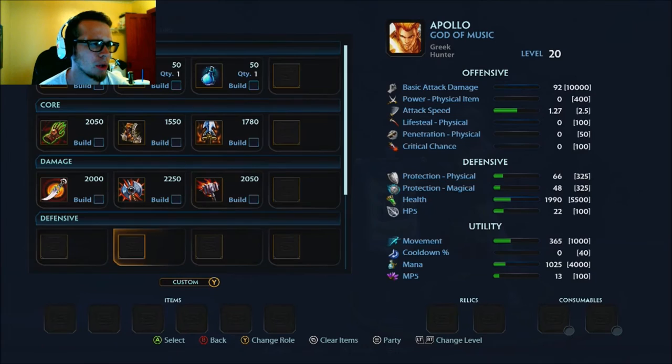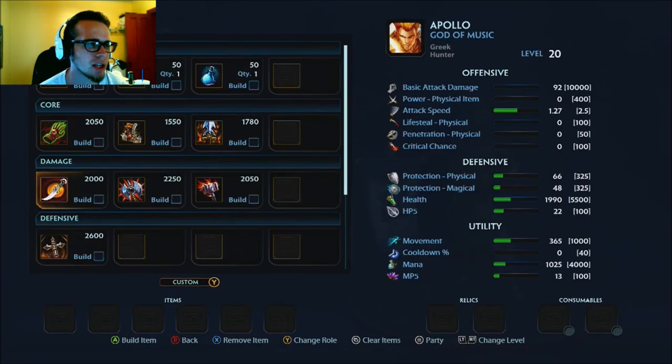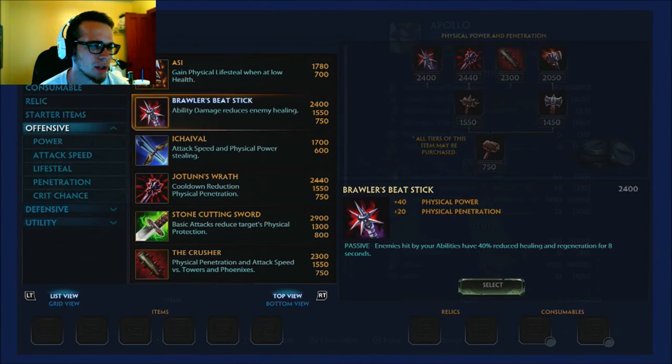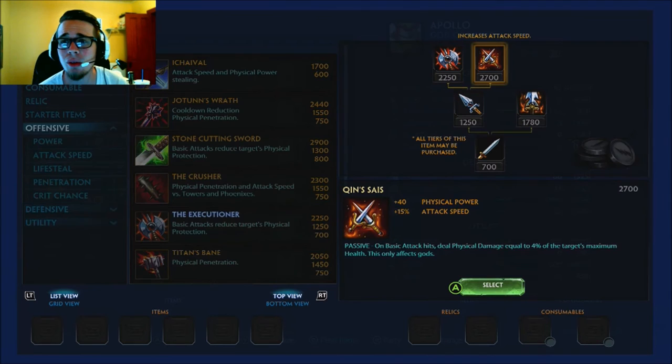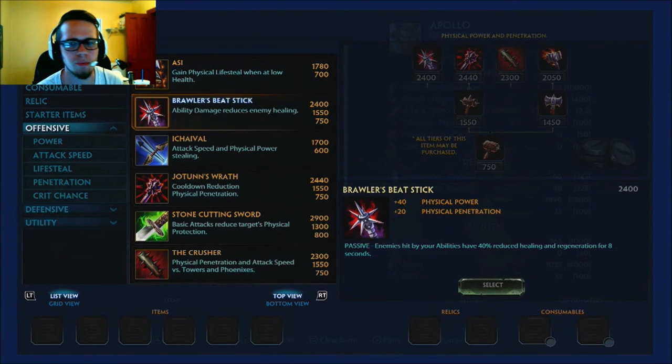For situationals: you can swap Transcendence in for Dev Gloves, or swap Kin'size in for Executioner — I don't like it personally but you might. This build is a reference point; if something doesn't feel right or you have too much attack speed, switch to Kin'size. It'll help you chunk a little easier if you're having trouble landing basics consistently. There's also always the Brawler's Beatstick swap with Titan's Bane — but only if you're going against healers.